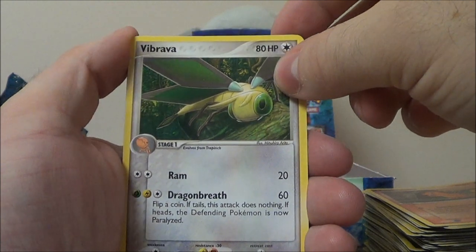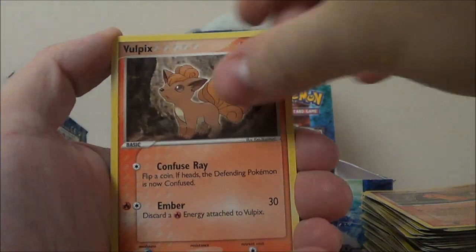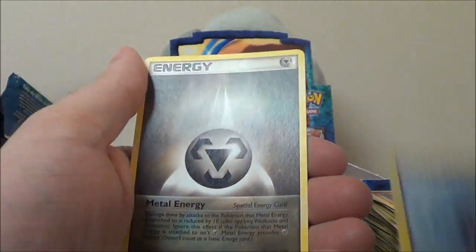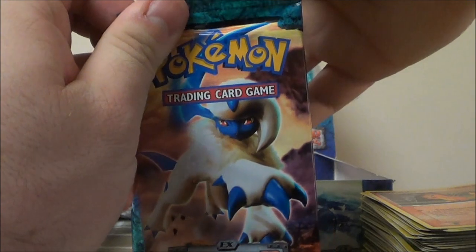So my hopes aren't the highest, but I could dream. Vibrava, Energy Removal 2, Snorunt, Vulpix, Carvanha, Beldum, Cacnea. Reverse Cyclone Energy. And there's our Metal Energy, which is a rare, as I thought. I just gotta say, I love this Absol artwork — look at that.